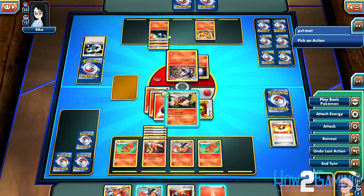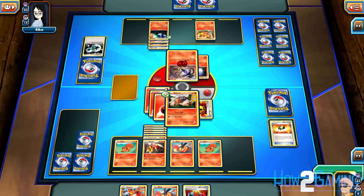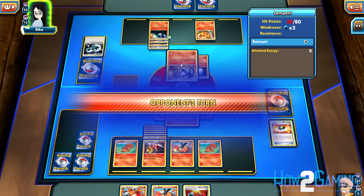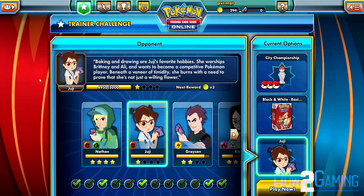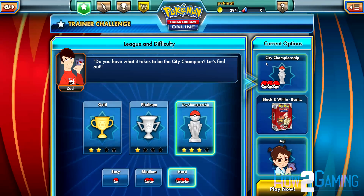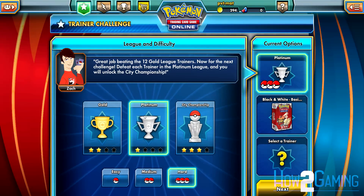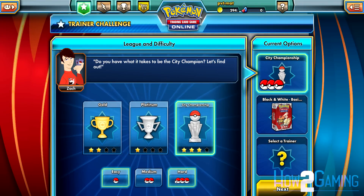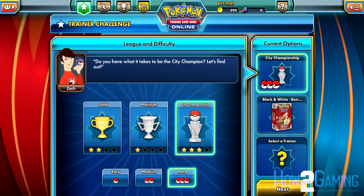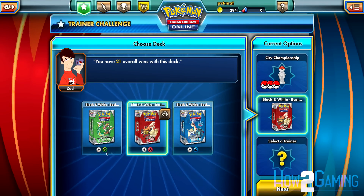The rules of the Pokémon Trading Card Game may be difficult at first to understand, but once you start to pick them up they are really straightforward. To begin, you want to start by playing some games against the computer AI to get your bearings. Select Trainer Challenge in the main menu, then select the Pokémon League and your difficulty. Next, select which starter deck you want to use — fire, grass, or water. Don't worry about being locked into one choice because you can always switch what deck you're using later.